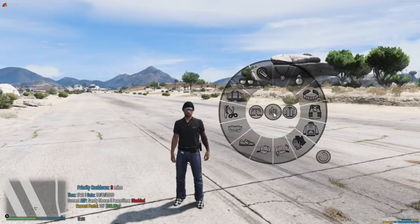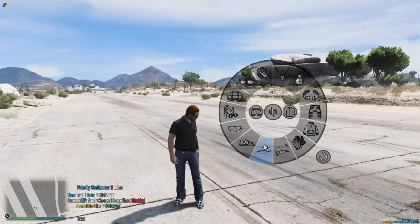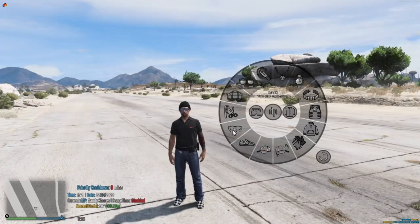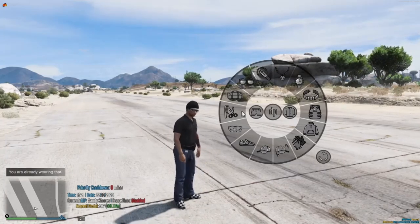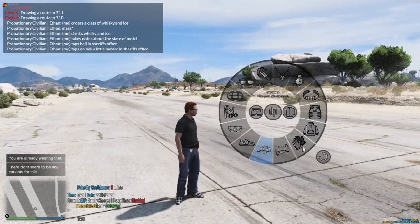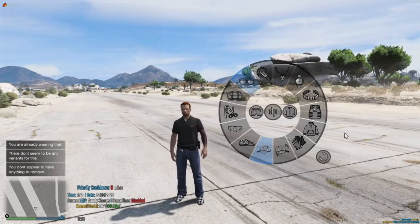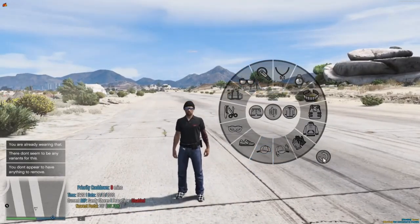With our server, if you hold Y it brings up a nice little menu. What this does is you can take off clothes individually — I took my hat off without going through the menu. It works for every article of clothing. If you don't have something on and click it, it says 'you're already wearing that.' If you've taken everything off and need it all back, press the reset button and everything comes back.